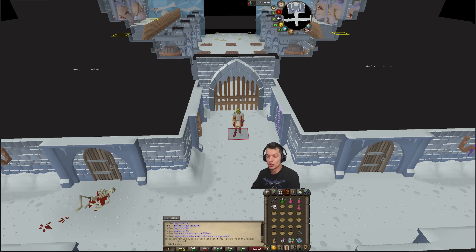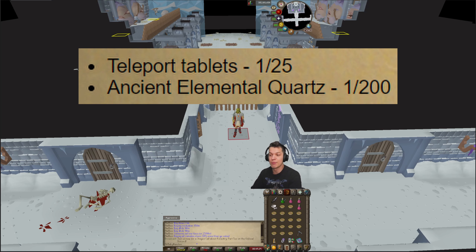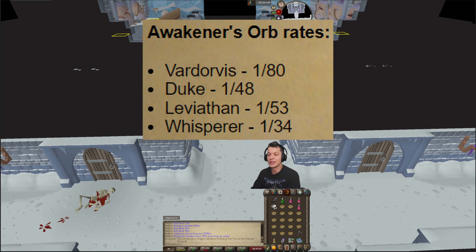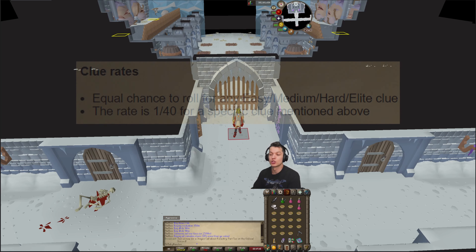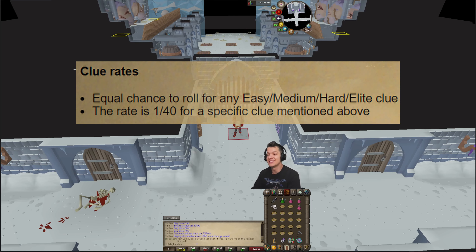Other drop rates also got released. Teleport Tablets are 1 in 25, and these increase the more kill count you get. Ancient Elemental Quartz are 1 in 200, also increasing with kill count. Awakener Orb rates are 1 in 80 for Vardorvis, 1 in 48 for Duke, 1 in 53 for Leviathan, and 1 in 34 for Whisperer. Clue rates are 1 in 40 for any specific clue, from easy to elite.